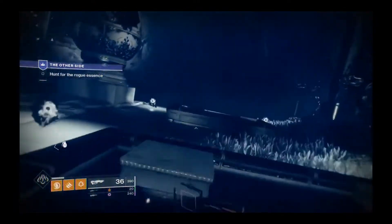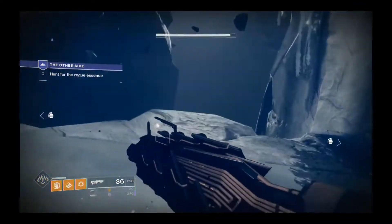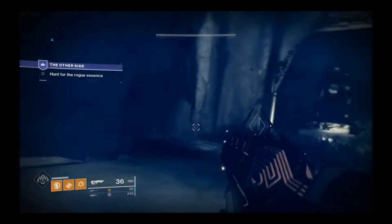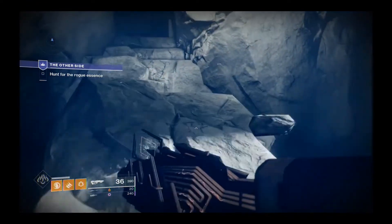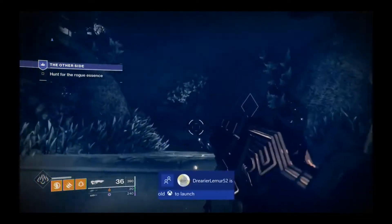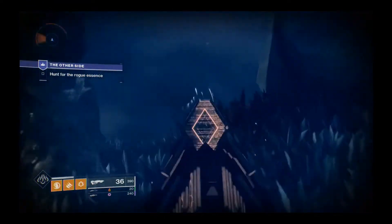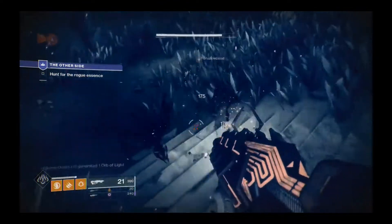There's also an emblem for those who embraced the madness back in 2017, when skulls were melted during the reign of Prometheus Lens. To qualify for this emblem called Prismatic Inferno, you'll need to have finished a Crucible match between 10 a.m. Pacific Time and 1 p.m. Eastern Time between December 8th and 12th of 2017.